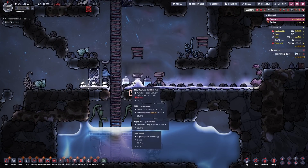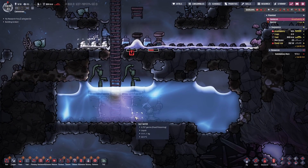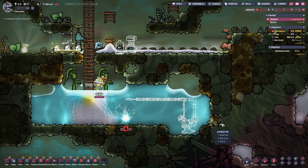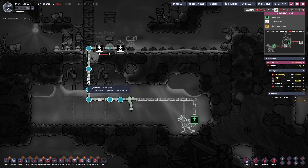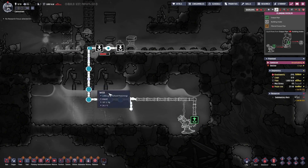In the main base our electrolyzer broke because the pump finally picked up the salt water. For now I am solving the electrolyzer problem by placing the pump further to the right. There is still salt water in the pipes but we can live with that.